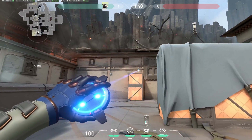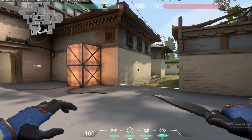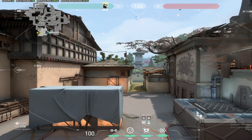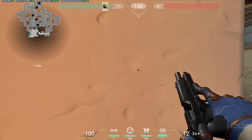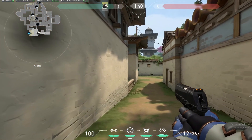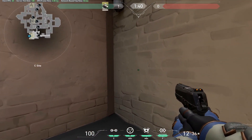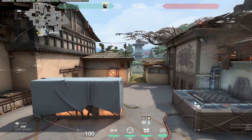Usually the first thing I do is go straight down the center — it's a pistol round, so they're going to see this camera and shoot it out. While they're shooting it out, I usually bait the camera and take shots on this corner right here. If I'm not feeling confident, I'll just play back here and let my teammates know who's going to push C.